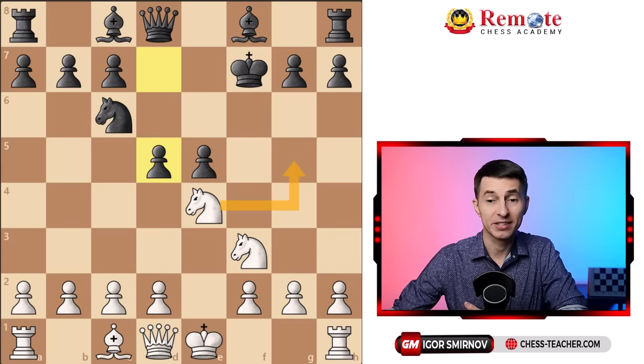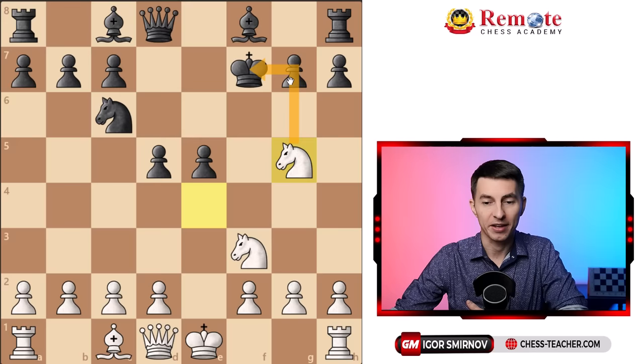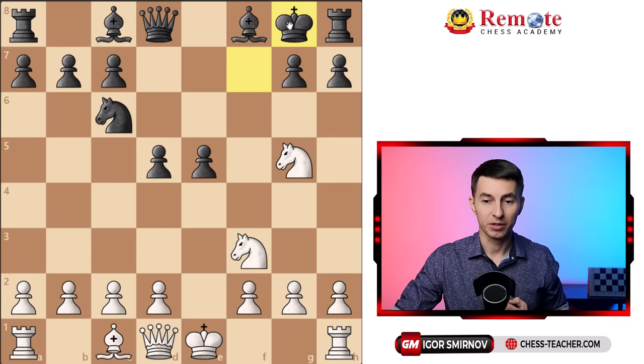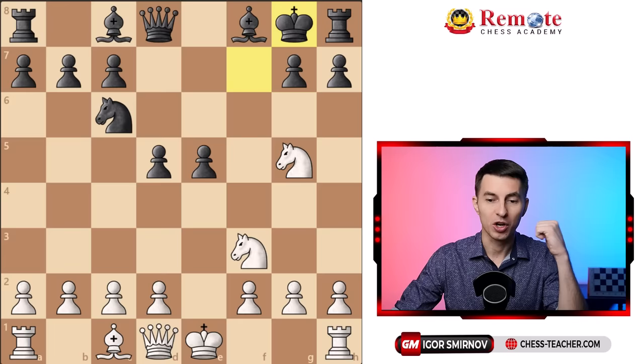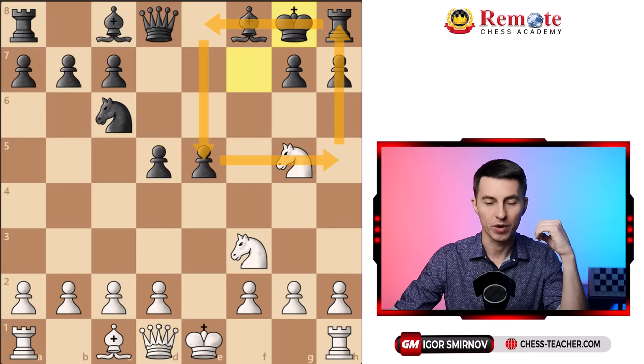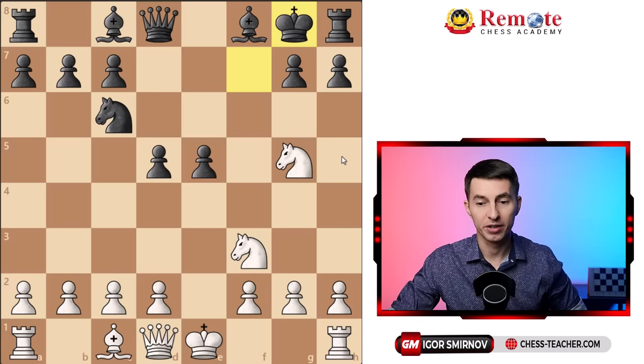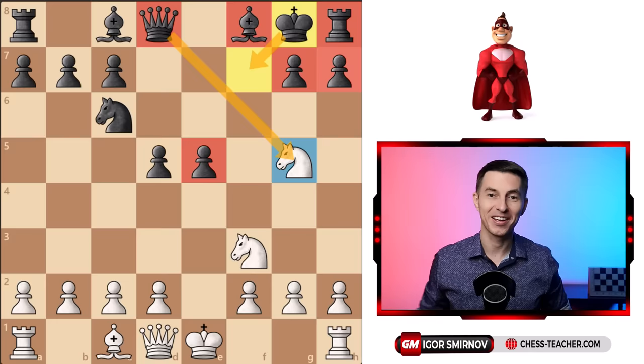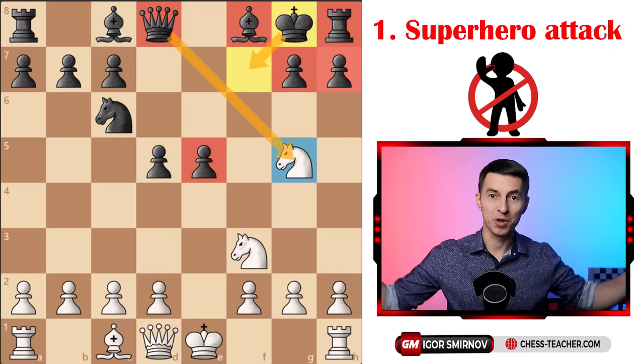The idea is pretty clear — white wants to attack the king which seems to be exposed. Although at first it may seem like a very logical thing to do, here's the problem: let's say the king slides back. Now evaluate the quantity of pieces that both sides have on the king side, where white is trying to attack. Black has the bishop, the rook, the queen controlling squares around, and the king itself defending a couple of pawns.